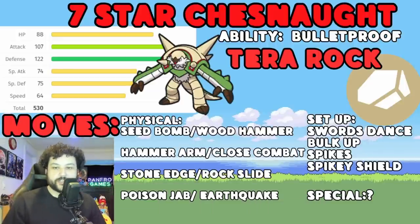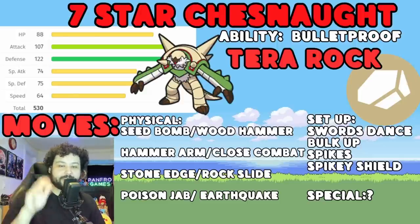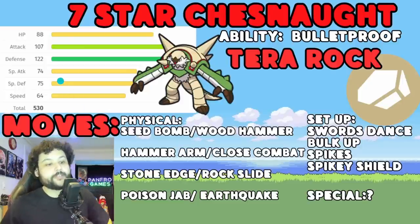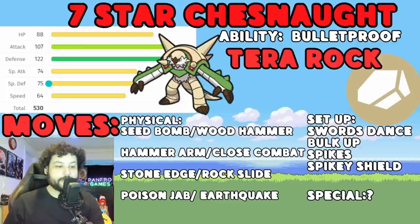So to begin, let's break down Chestnut real quick. It's going to be Tera Rock. Rock is weak to five different things: water, grass, fighting, steel, and ground. We want to hit on the special side because Chestnut has a really low SpDef stat - 75 is pretty low. Defense is 122, so we're not going to be able to one-shot it with physical attackers.